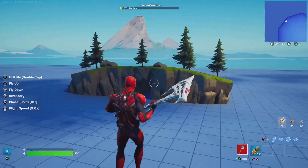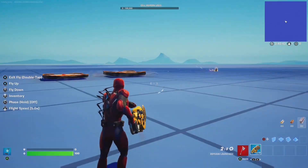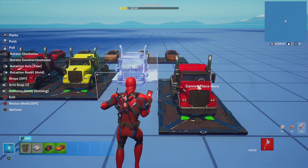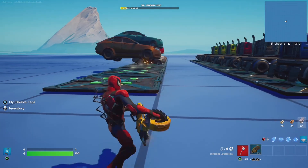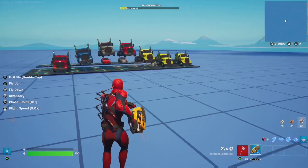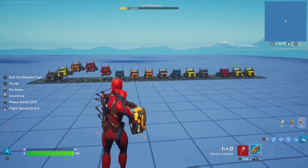I wanted to see if the saws interacted with items. They tear right through the crash pad, and the same thing happened to a bounce pad. I then had the idea to see how many cars and trucks they could break through. To my surprise, they broke none — I really didn't expect this, and was kinda disappointed, but it looks really cool. The same thing happened to the trucks, and when I added more, the saw blades couldn't even get far enough to reach them.